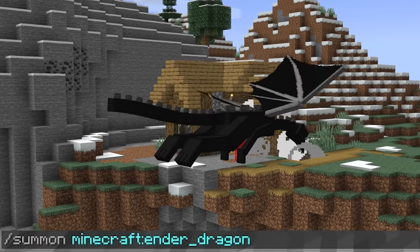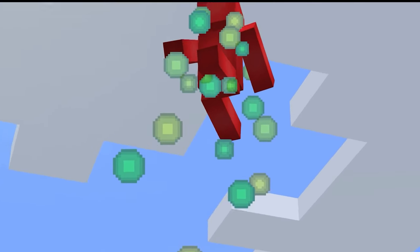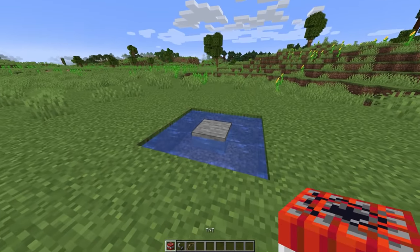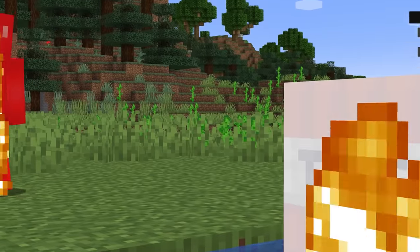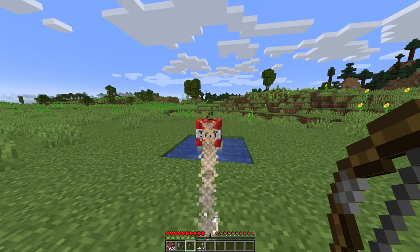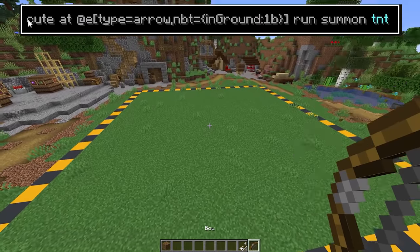Number eleven. If you've messed around with the summon command, you know Minecraft has some weird entities in the code. When you light a block of TNT on fire, it turns into a primed TNT as you'd expect. But what might surprise you is that if you then shoot this new entity with arrows, the projectiles just bounce off. Meaning the only way to mix TNT with arrows is through command blocks.